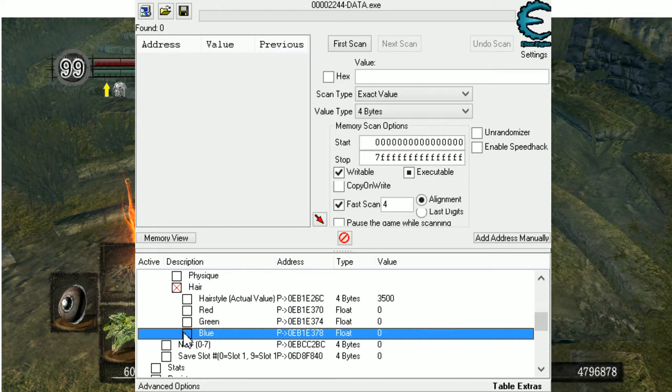Then you go to Character, Core Character Values, Visuals, Hair. And then you have those three stats called Red, Green, Blue. Those are normally between 0 and 1 — 0 is dark, 1 is bright.